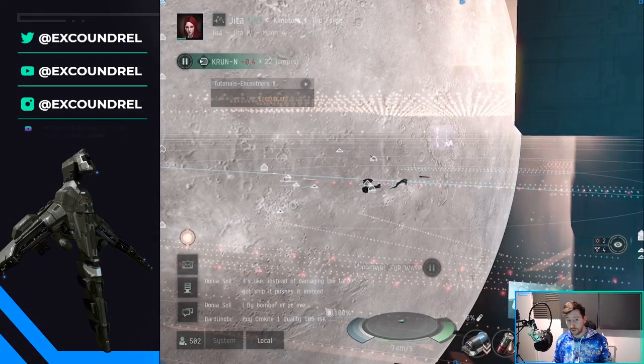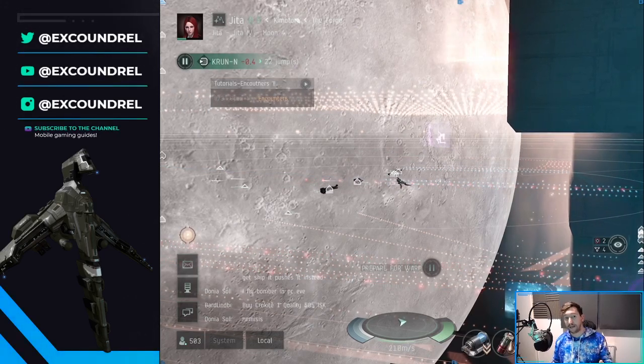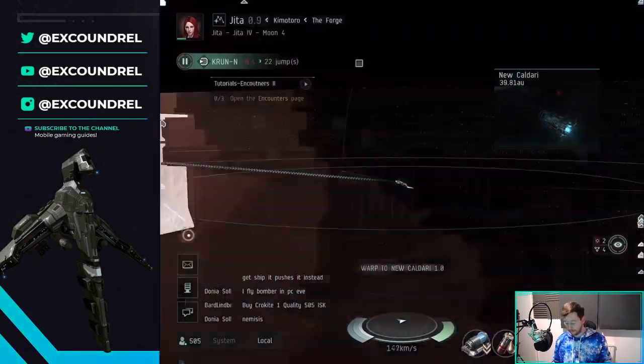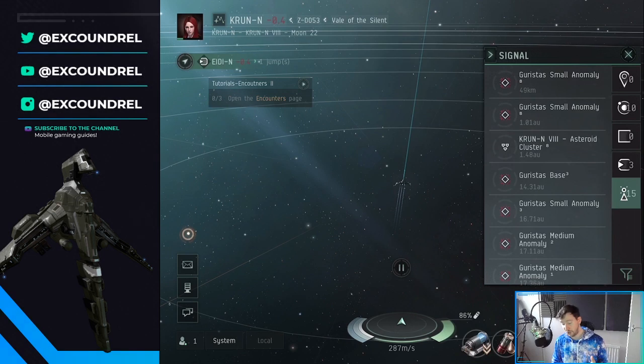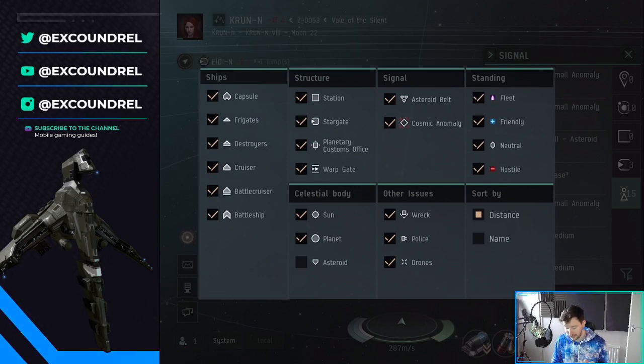I was doing Tier 8 anomalies earlier and actually had light missiles, so it was even slower. But I'll show you what I do at those anomalies. I'm quite happily clearing level 8 anomalies, so let me show you how I do it. First, I go to this little button on the scan HUD that lets you cut off certain things. I'm going to cut off asteroid belts — the only reason I'd want asteroid belts in a combat ship is if I'm hunting miners. I'm also going to get rid of asteroids because when I warp into anomalies, a lot of the time they have asteroids there, which is always a pain.